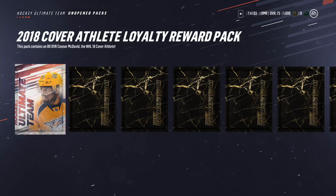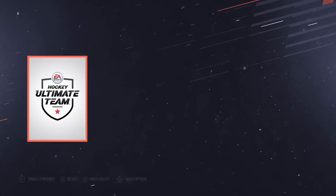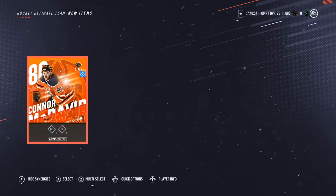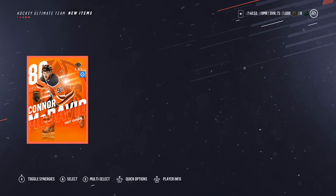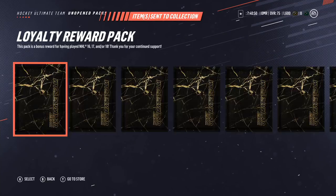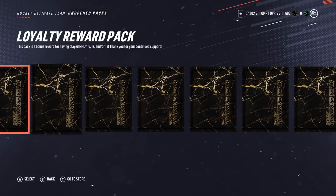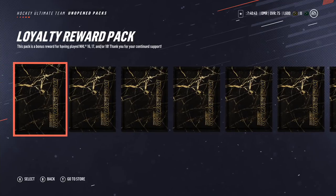So 2018 — we've got Connor McDavid. Wonderful. He is a fantastic player. He's got two synergies: BU and S. Another 80 rated center, join the team. So I think we should do the loyalty reward packs and save the lone legend till the end, because then we'll get a nice pull at the end, even though it's only a loan player.